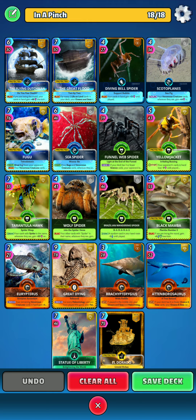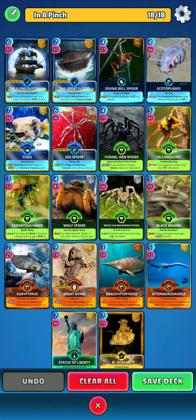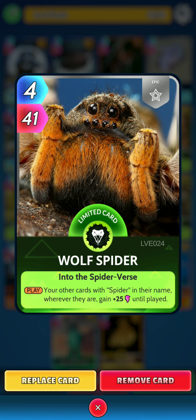Next up, Tarantula Hawk — on the draw, your cards with spider in the name wherever they are gain 20 power and cost minus one energy until played, so a little bit of energy management there. Next is Wolf Spider — on the play, your other cards with spider in their name wherever they are gain 25 power until played.